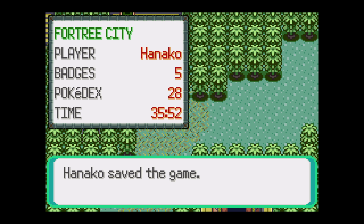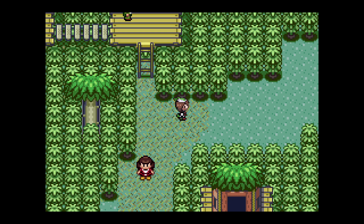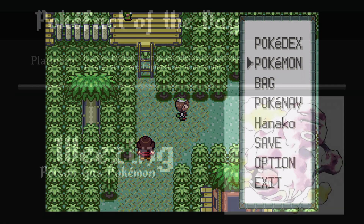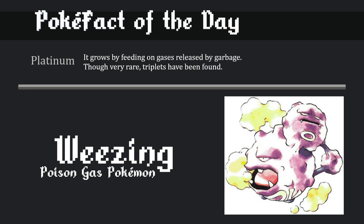But yeah guys, thank you all for being here, greatly appreciate it, I hope you had a good time. It is time, once again, for the Pokefact of the Day, and today's Pokefact is about Weezing, the Poison Gas Pokemon. I chose Weezing because of that incident in Newmauville where the self-destructing Weezings were kind of a problem. I chose this Sugimori artwork from Pokemon Red and Blue.